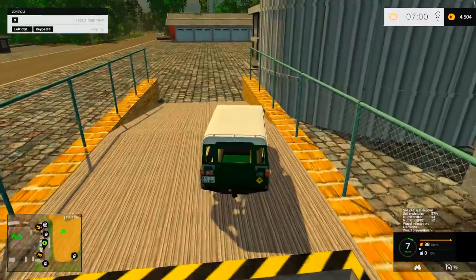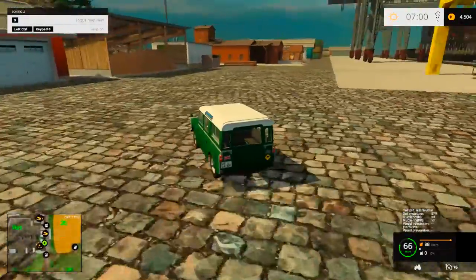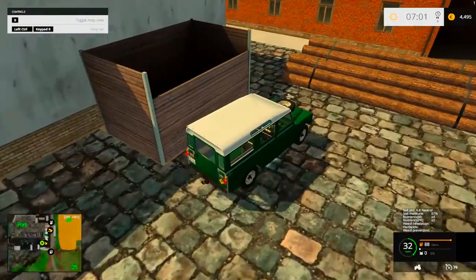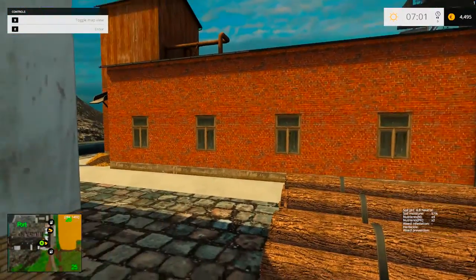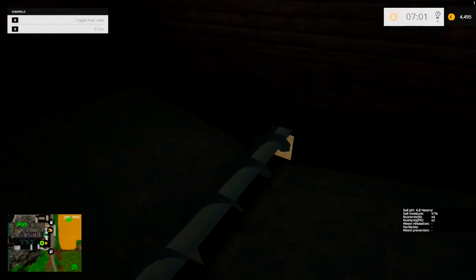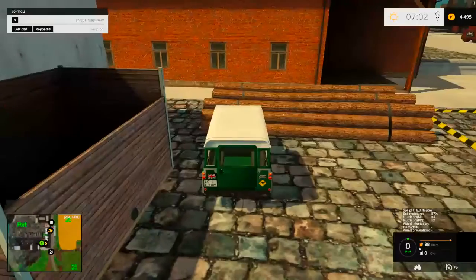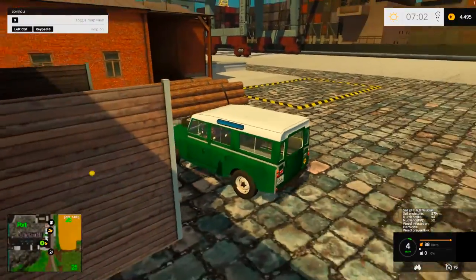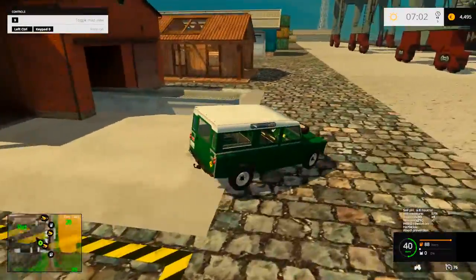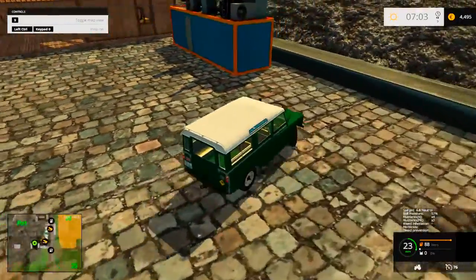Up here you're going to have the biomass eating plant. It's got this one that I like — so you just dump your wood chips in here and it'll sell them off and burn them. You've got a log sell point here, and possibly something else right here — nope. Let's move on very swiftly.